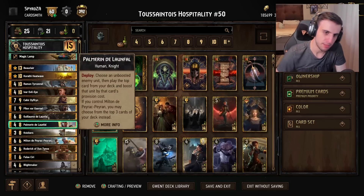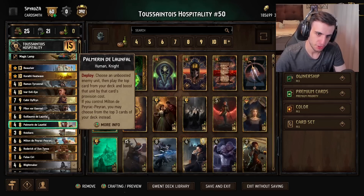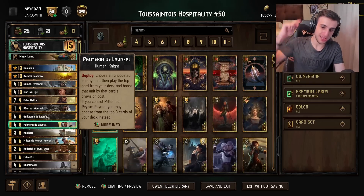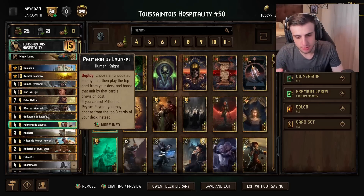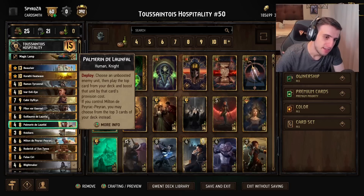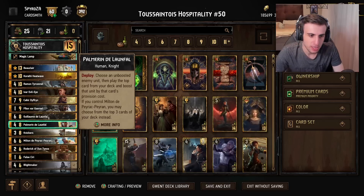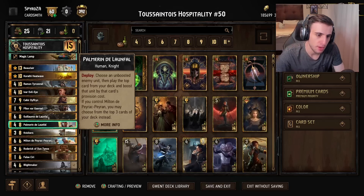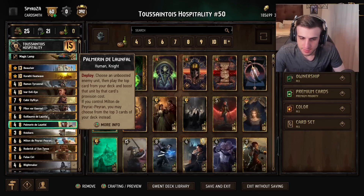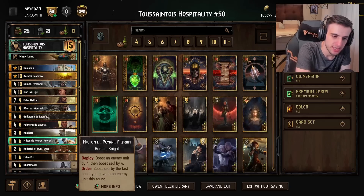Then there's Palmarin and Milton, a bit of a duo. Palmarin chooses an unboosted enemy unit, then plays the top card from your deck and boosts that enemy unit by the provision cost of the card you just played. If you control Milton, you can look at the top three cards and play any one of them. This gives you a way to tutor your deck and boost up enemy units, which is obviously very valuable in this archetype, and it synergizes with Milton.